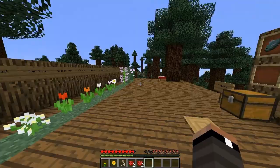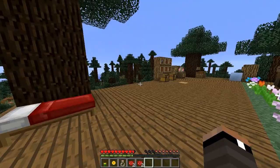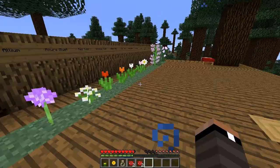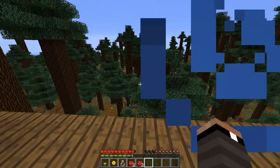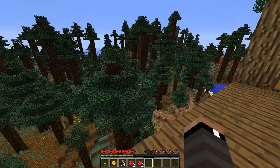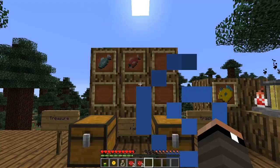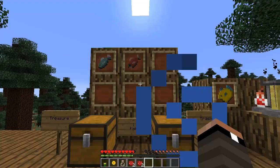That's pretty much it for the major updates in Snapshot 13w36a. There's been a lot in this update and I'm really excited — the new flowers add great variety for decoration and building, the new biomes are awesome, and the puffer fish mechanic is cool. Oh — and it turns out you can eat clownfish! It restores about half a hunger bar, not too great, but no negative effects.